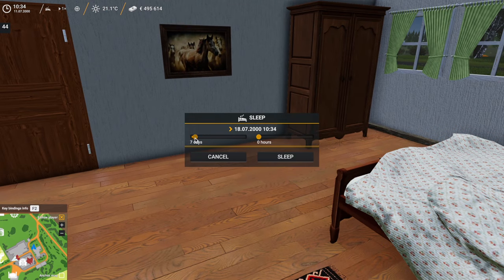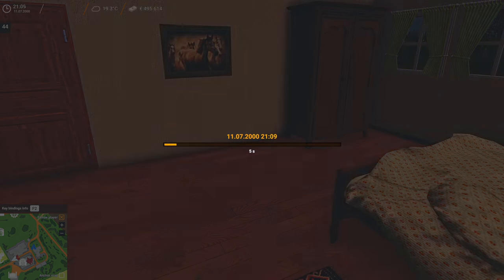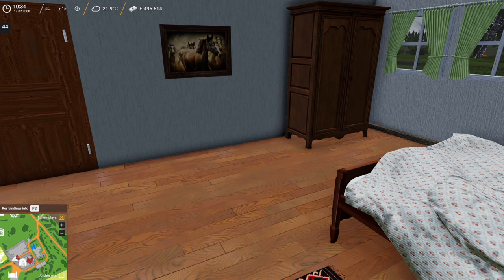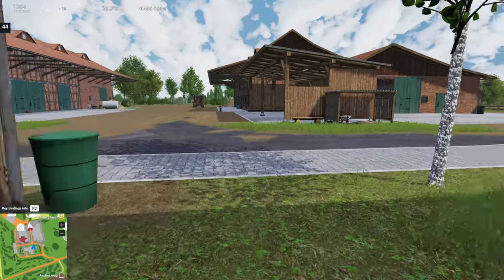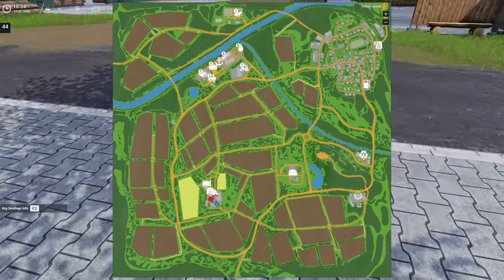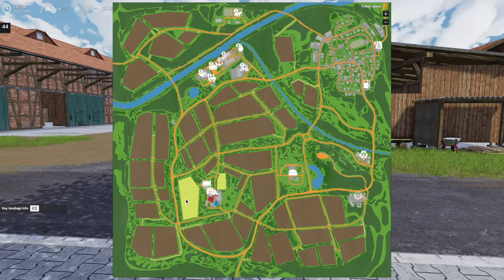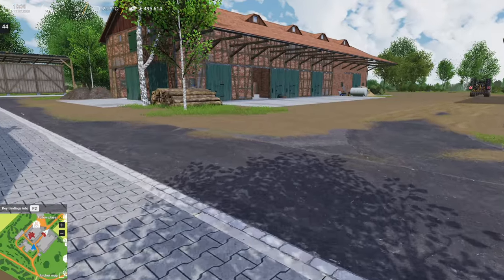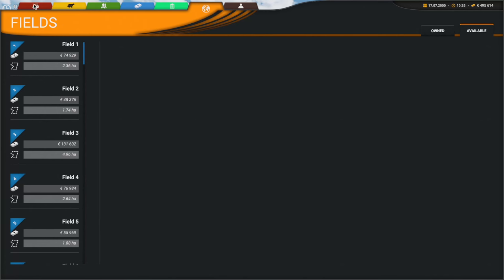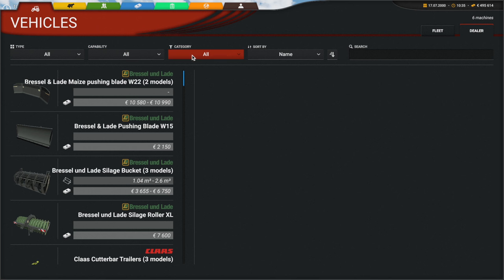We'll sleep for about six days. Back out we go — actually let's just check the map. I don't think the growth has moved at all. So with that, let's try harvesting. That seems like the next logical step, so let's go buy a harvester.